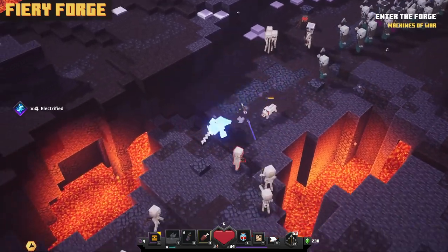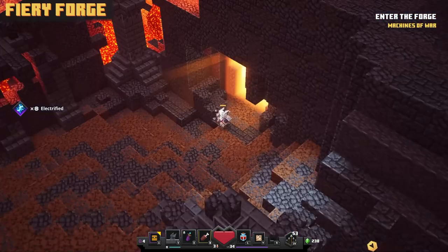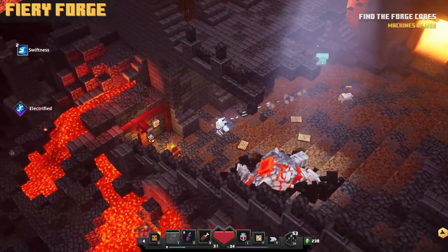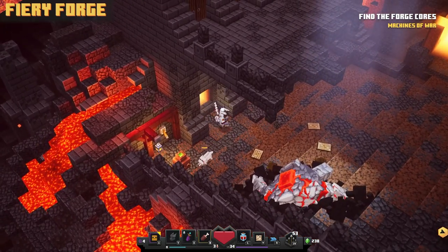In the Fiery Forge, run to the first portal that takes you to the next section where you have to climb the mountain. Instead of going to the mountain, go to the bottom and you'll see a switch on the wall that will open up an entryway right next to it.